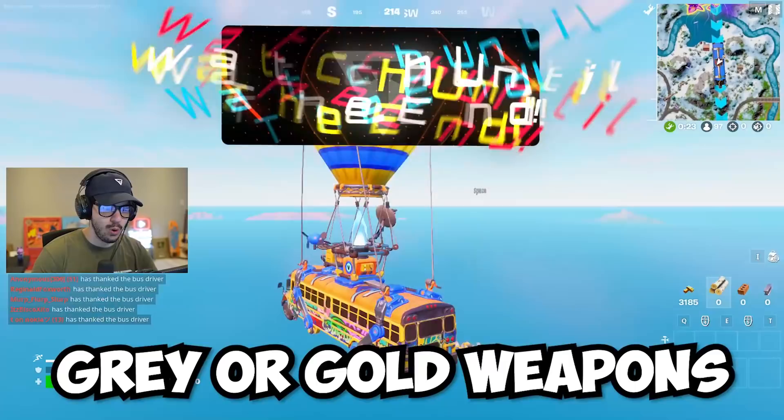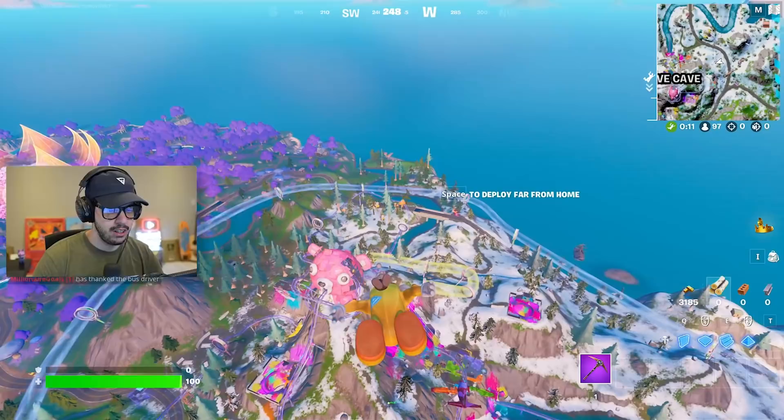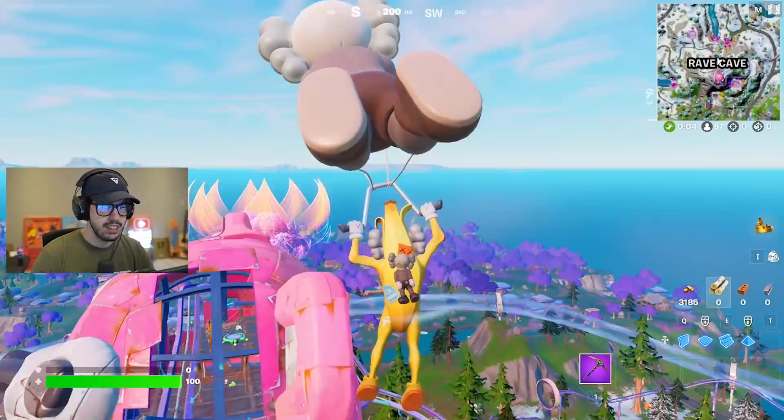Look at the brand new Coz Peely — what an interesting looking skin. So it's simple: it's either gray or gold weapons only. I don't think I've ever done a challenge like this, so this should be very interesting. Gray weapons are the most common, and with the exception of mythic weapons, gold weapons are the most rare.